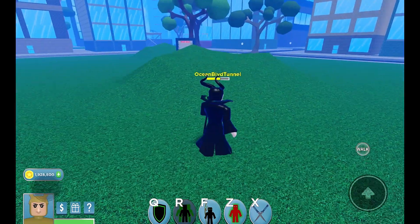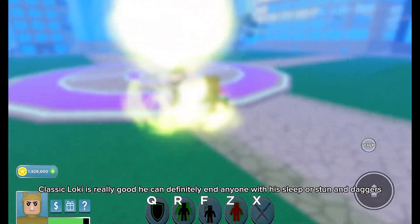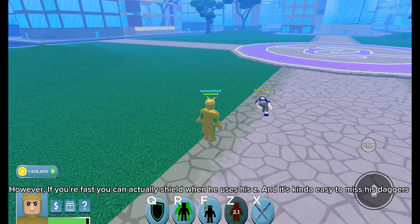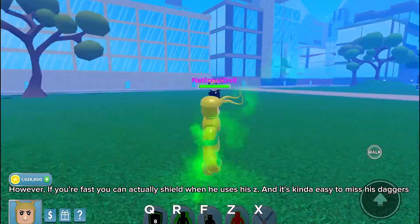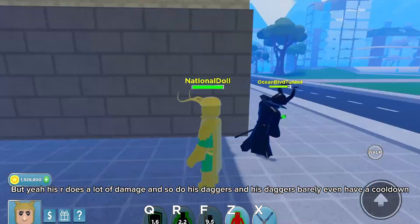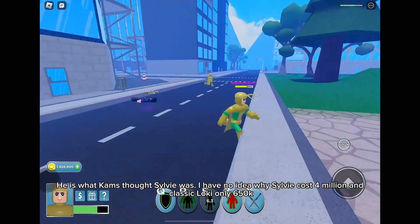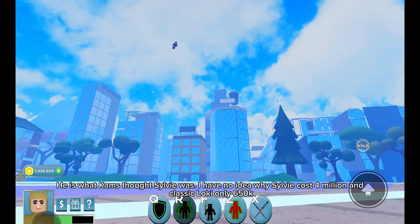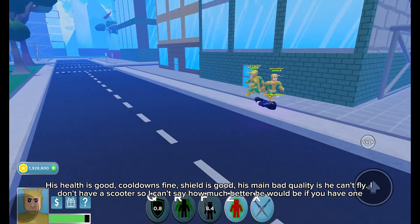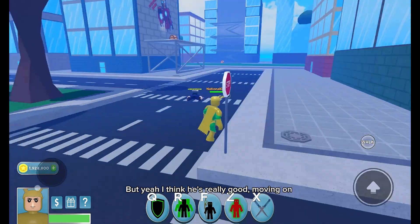Number 16: Classic Loki. Costs 650,000 coins but not available now, one slot. Classic Loki is really good — he can definitely end anyone with his sleep or stun and daggers. However, if you're fast you can actually shield when he uses his E, and it's kind of easy to miss his daggers. His R does a lot of damage and so do his daggers, which barely even have a cooldown. He is what people thought Sylvie was — I have no idea why Sylvie costs 4 million and Classic Loki only 650k. His health is good, cooldowns fine, shield is good. His main bad quality is he can't fly, but I think he's really good.